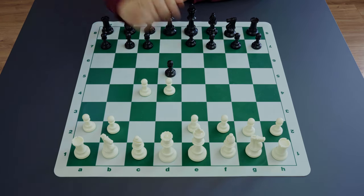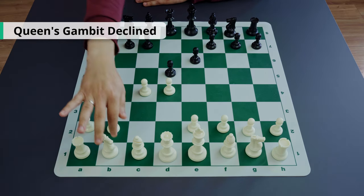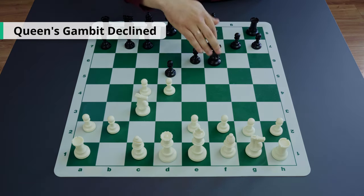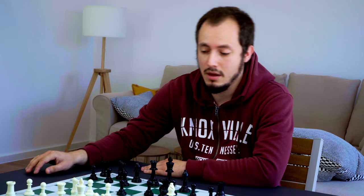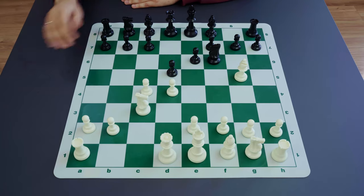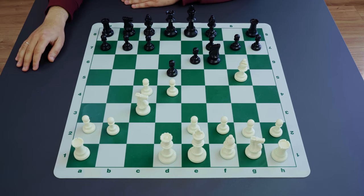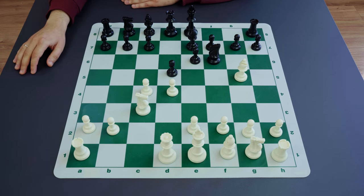Getting back to Queen's Gambit Declined: after e6, knight to c3, knight to f6, and natural development like bishop to g5, the fight for central squares d5 and e4 continues. White pins the knight f6, and this knight is actually the main defender of both the e4 square and d5. Black normally decides to deal with this pin immediately by playing bishop to e7.